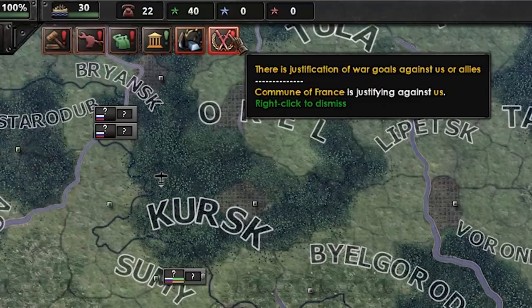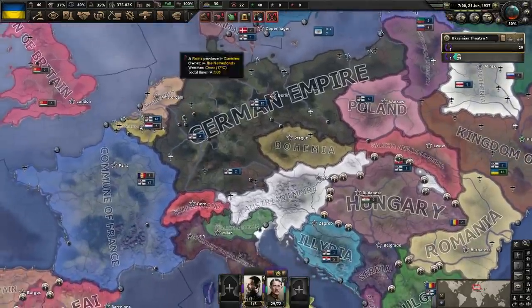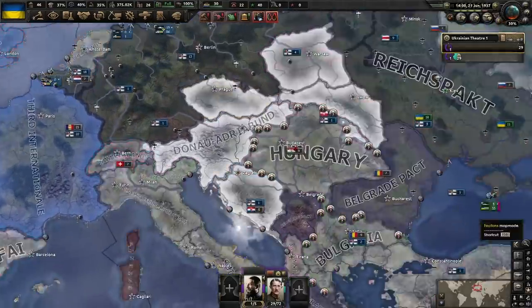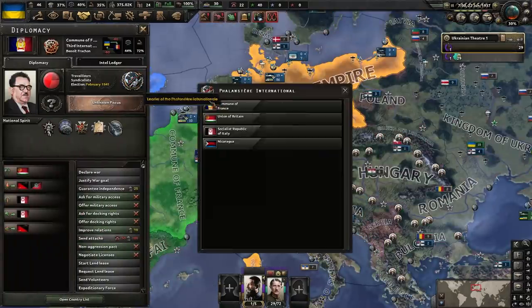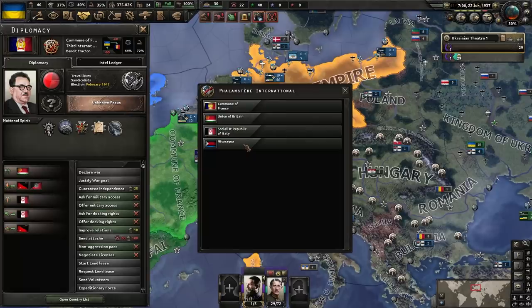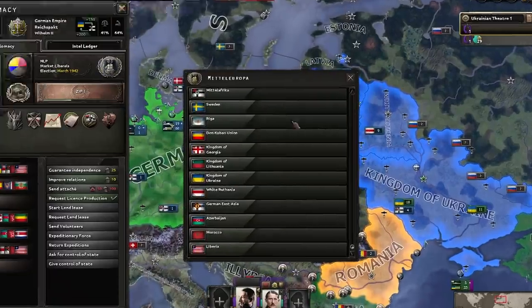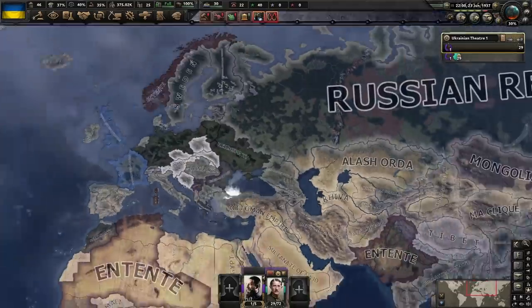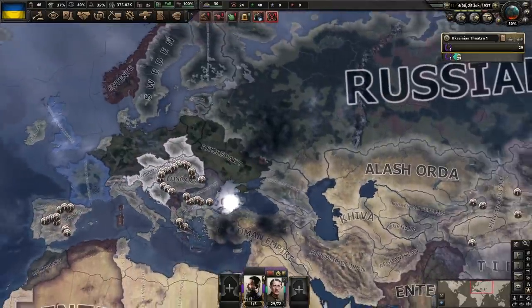The Commune of France is justifying against us. Are we going to get a really early World War II? It's looking like it. The leader of the International: France, Italy, Nicaragua — I guess that would be the equivalent of modern-day Cuba. And the Germans with a lot of minor powers. Russia has not picked a side yet, so it's unclear at the moment who they will side with. Time will tell.